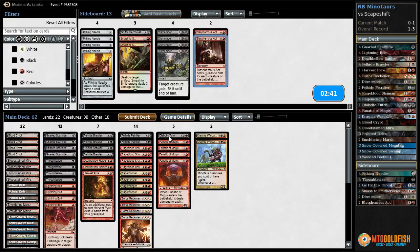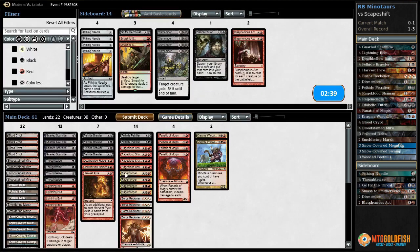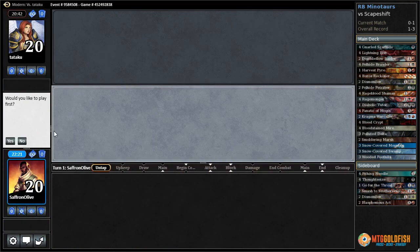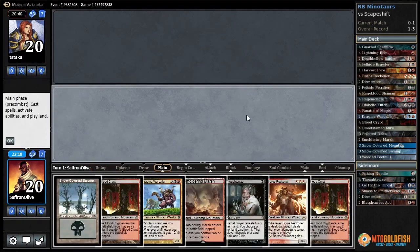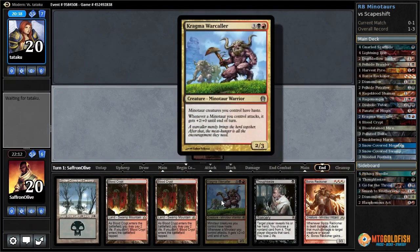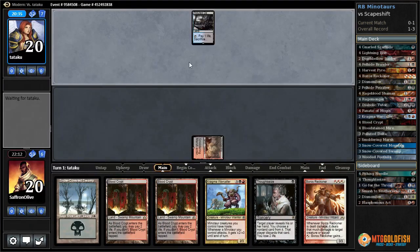We got some sideboard stuff — Thoughtseize primarily, going down Dismembers. Could bring a Blasphemous Act to try to steal the game but I don't think we will. Go down Diabolic Tutor and a Petrifier. Would we like to play first? Sure. We can set things up with Thoughtseize into Boros Reckoner, and then maybe Karametra's Warcaller eventually. I don't think there's any reason to Thoughtseize on turn one — might as well wait till turn two.